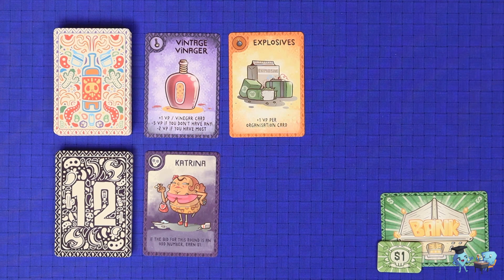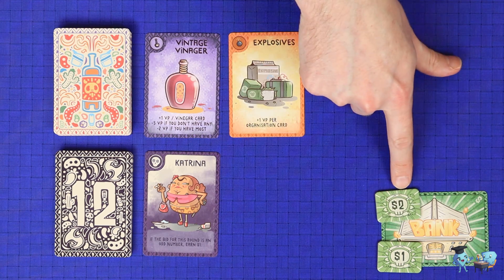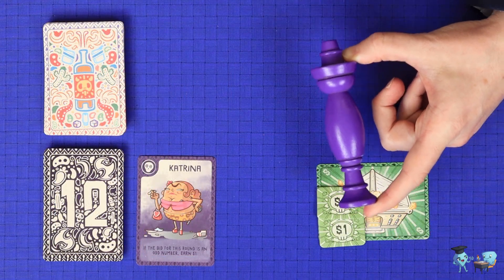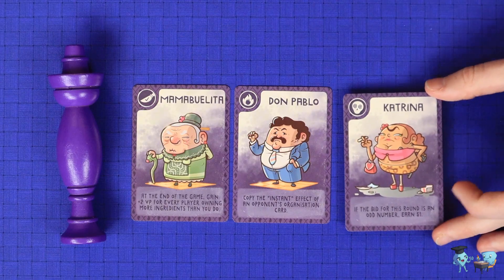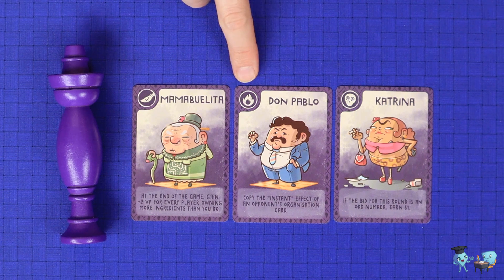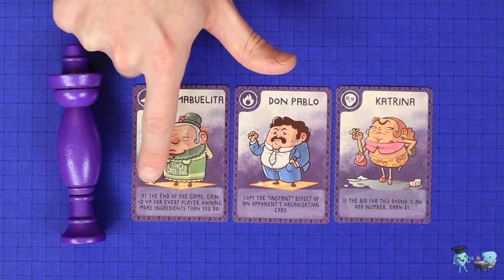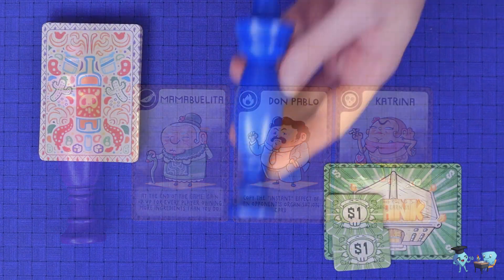Next, the player who took the purple totem takes this round's organization card and adds it face up to their collection. There are three types of organization cards: an ongoing effect which gives you a bonus throughout the game, an immediate effect which you resolve right away, and an end game scoring bonus which gives you extra points if you can combo with what the card is asking for.